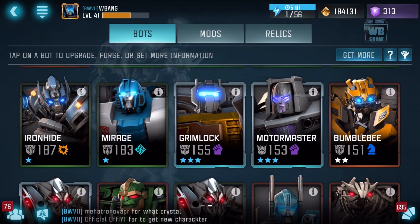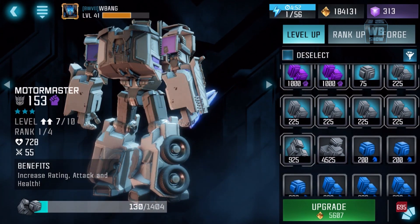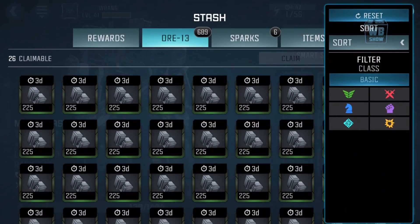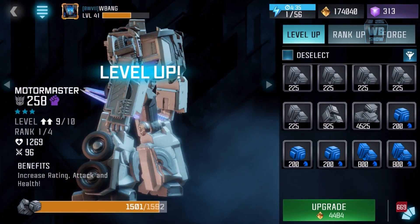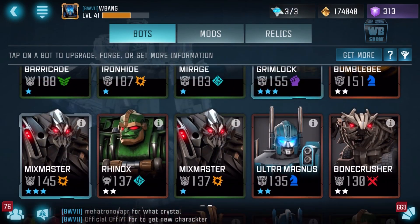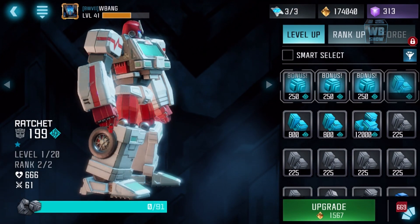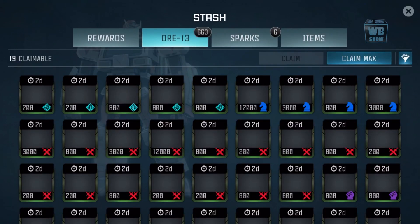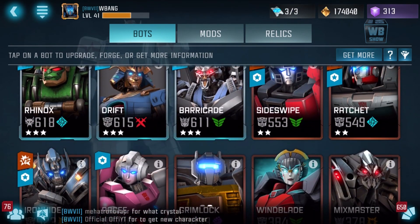I like Motor Master — I gotta be honest, I love his unstoppable ability, it's really good. Grimlock is probably my second choice because Motor Master's unblockable is just so beneficial. I like Grimlock just because he's Grimlock, not really for any special ability. It's probably time for me to work on some of the other characters as well — they've just been in the back burner sitting there.